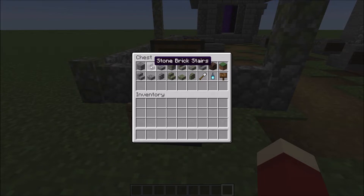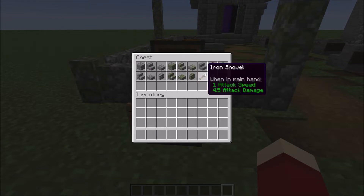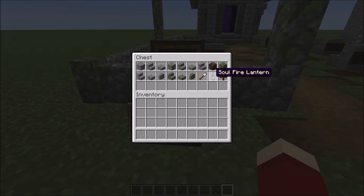We need stone bricks, stairs and slabs, mossy stone bricks, cobblestone and mossy cobblestone, stone stairs, an iron shovel for path blocks, soul soil, soul fire lanterns, grass or dirt blocks, and dark oak signs. It's a three or four out of five because mossy cobblestone and mossy stone bricks need vines to obtain, so unless you live near a swamp or jungle biome that'll be difficult. Soul soil and soul fire lanterns can also be hard to get if you spawn in the wrong nether biome.